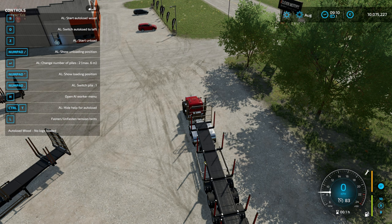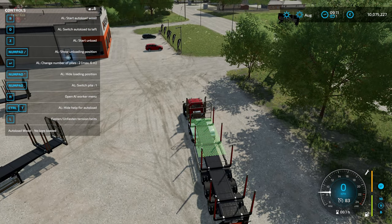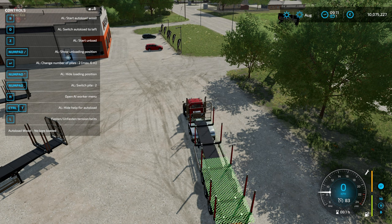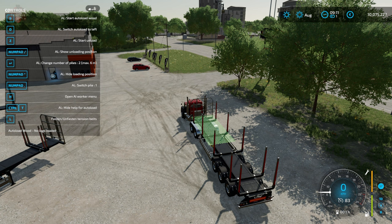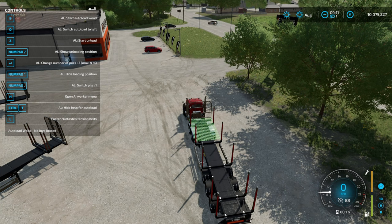The numpad star or multiply key is going to show or hide the loading position on the trailer. Right now we have set this trailer to have two loading positions, and each position can have logs up to six meters in length. If we hit the dot on the numpad, we can cycle back to the rear position — showing pile two and pile one. If we hit Enter on the keypad, we can change the number of piles. We can change it to three piles with a max log length of four meters each.